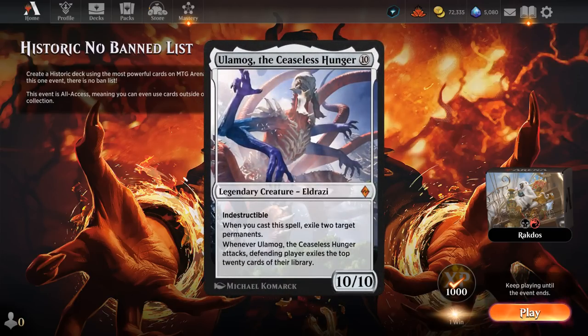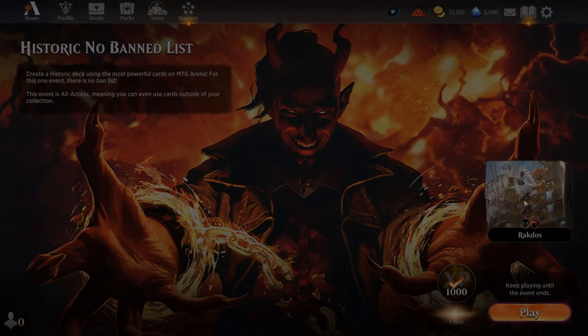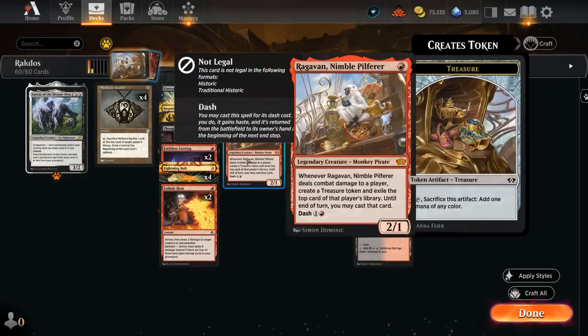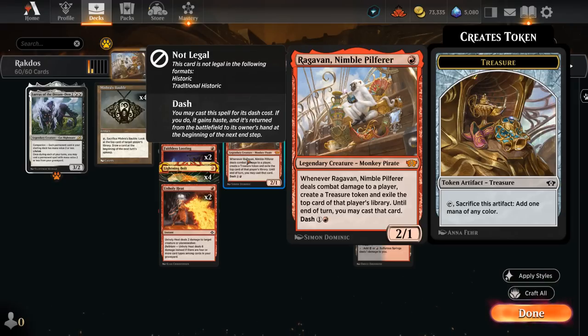Today we're taking a look at another very powerful deck that's currently running 12 cards that are on the historic banned list, as well as 8 more cards that are currently nerfed in historic, so we get to play the full powered version. Those cards include Ragavan, Nimble Pilferer — the one-mana 2/1 legendary monkey pirate. When it deals combat damage to a player, it makes a treasure token and exiles the top card of that player's library, and until end of turn we can cast that card, potentially using the treasure token for mana fixing.